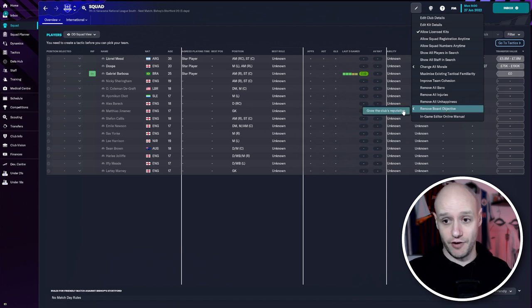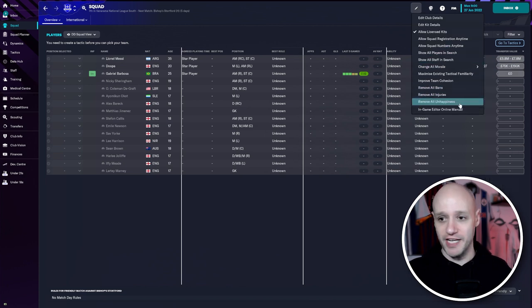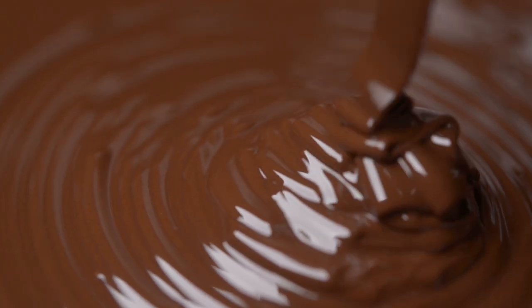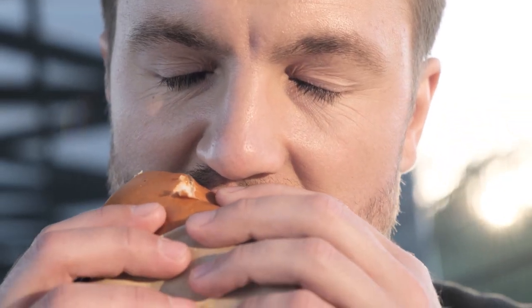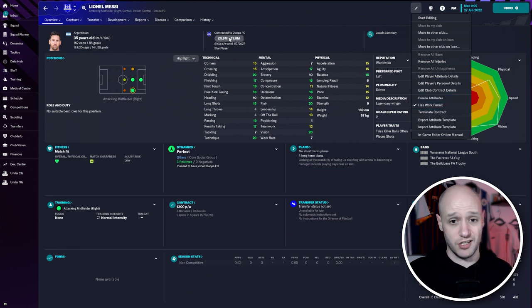Remove board objective, grow club's reputation — you could just get rid of that. Remove all bans, remove all injuries, remove all unhappiness. You could cheat the crap out of the game, but if you enjoy doing that, go for it. If you're going to cheat, cheat. You can freeze attributes if you think a player is at their prime and you don't want them to change — or just change them all to 20s and freeze attributes, so literally throughout their whole career they will be supreme.